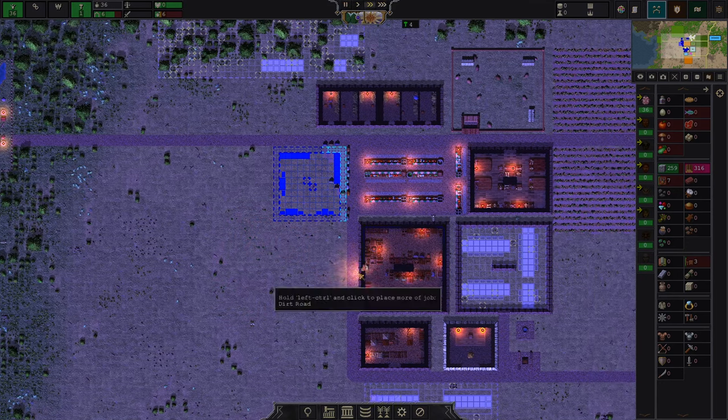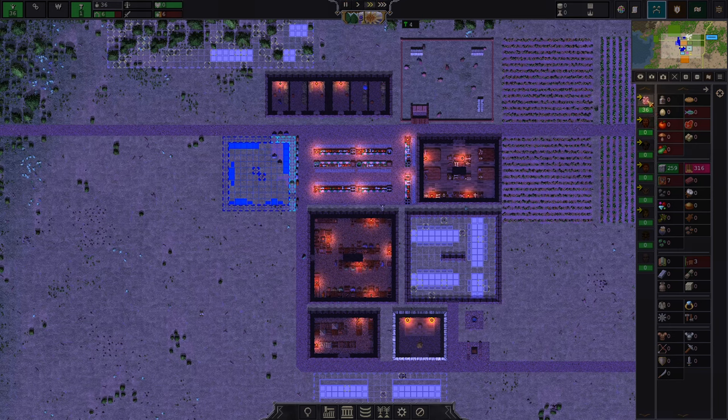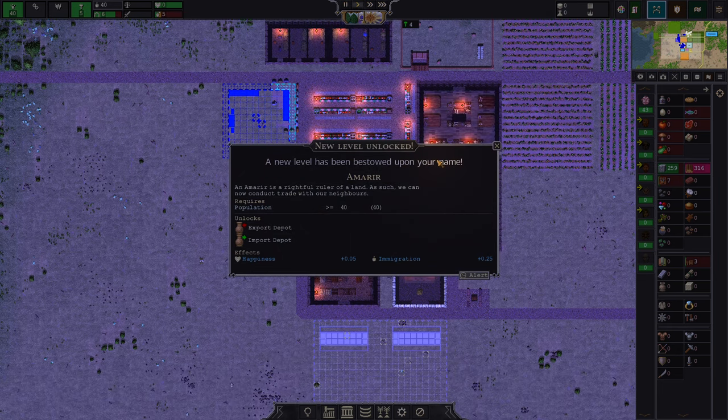Your janitors will be the people repairing degradations on buildings automatically once they are employed. Janitors repair your buildings if the materials are available that the building is being made out of. So if a building requires furniture, you require furniture to repair it — and that goes through the entire game. You need the material that the building is made out of.